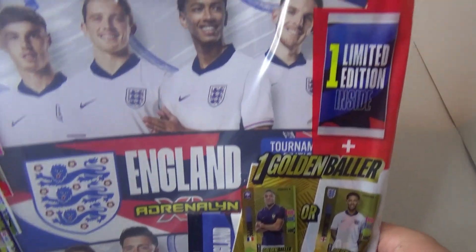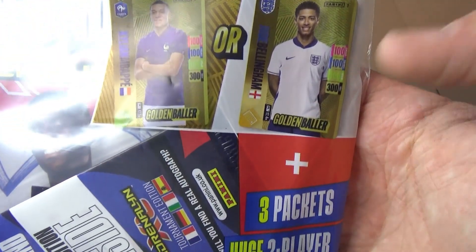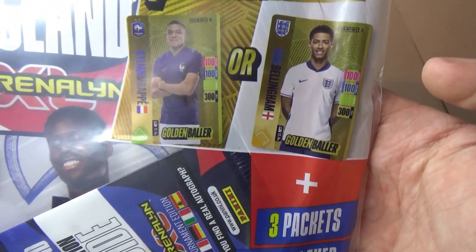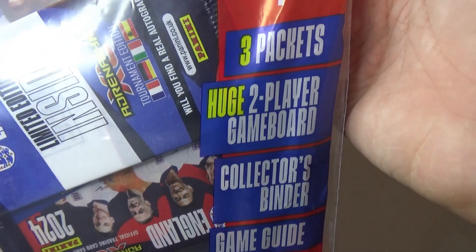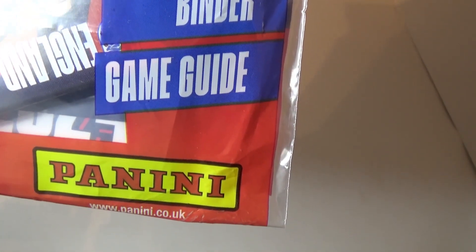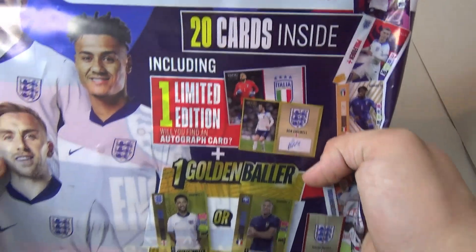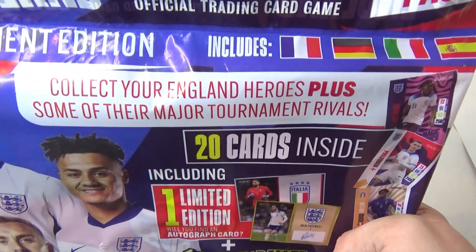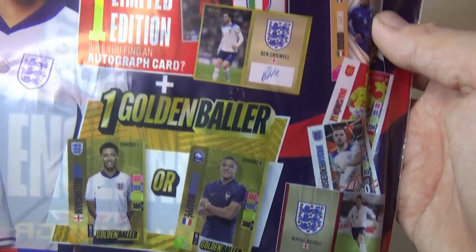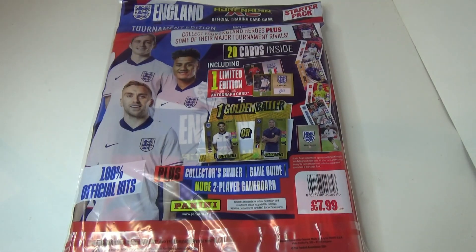Hi guys, so we've got the Panini England DragonXL start-up pack, costs £7.99. One in position, one Grand Baller — it's Mbappé or Jude Bellingham Grand Baller. Then we've got three packs, a two-player game board, a Hector Binder and a game guide. 100% official kit — collect your England heroes plus some of the major tournament rivals. 20 cards inside, one in position, Grand Baller. Then pause the day down and we'll get into it.